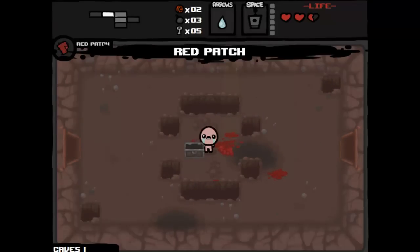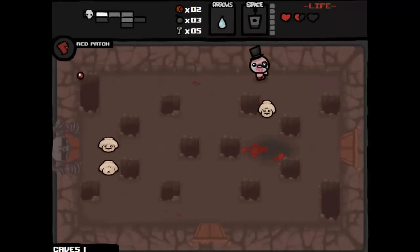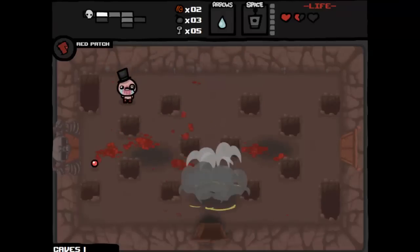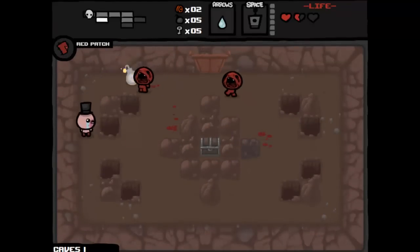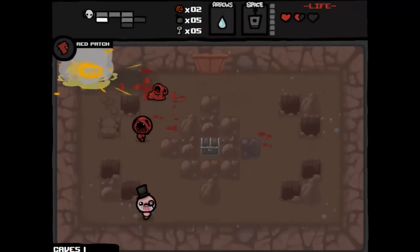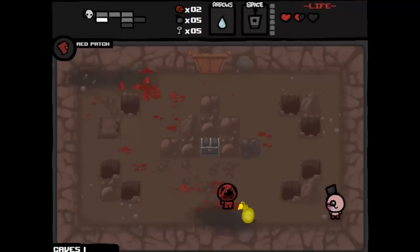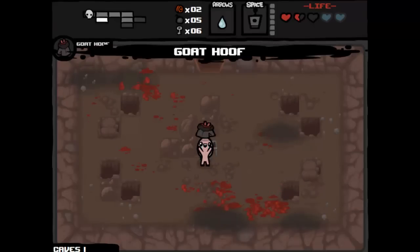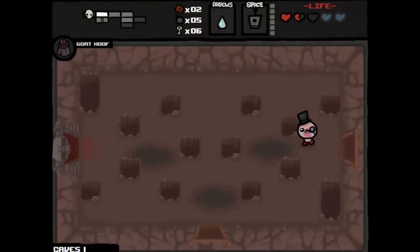We have Red Patch here. You have these things called trinkets — they're sort of like perks, static items you can pick up throughout the game and they'll add a bonus. As far as I know, Red Patch makes you take less damage, but I'm not too sure on that so don't quote me on it. These blue rocks here will contain blue hearts. This Go-To will increase your damage, so that's a good trinket to have.